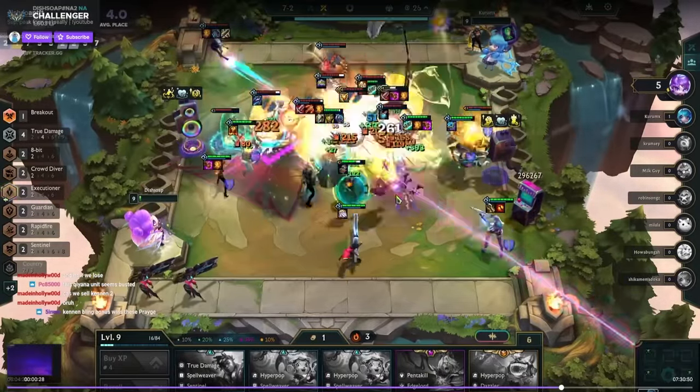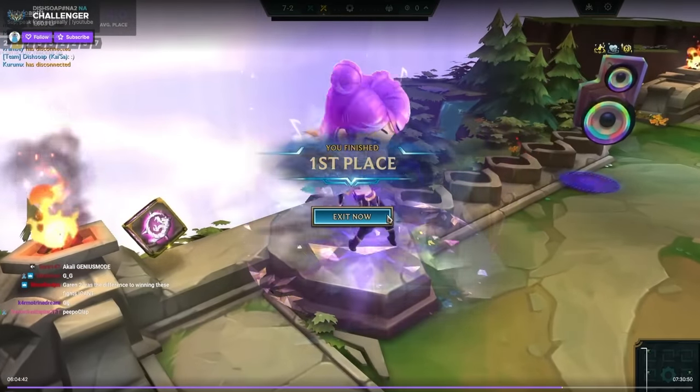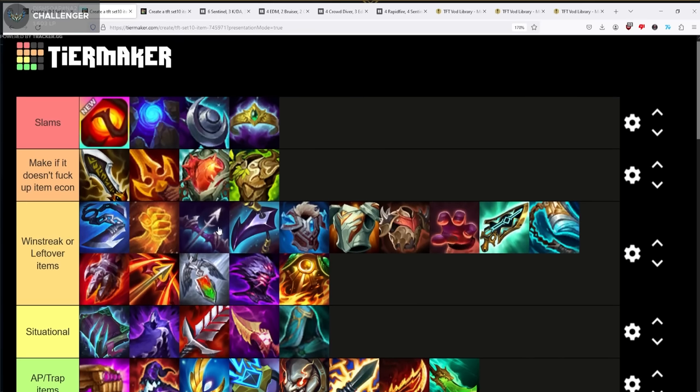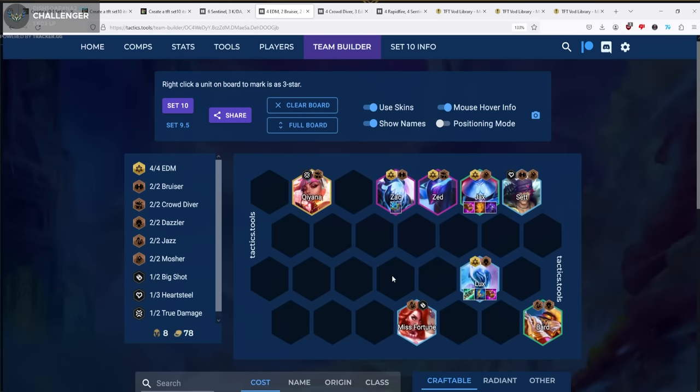We play stage four, lose to a Yone three, and there's a Kiana with Spark on carousel which is a great item and I end up getting it. We're hurting for Bulk. The problem is I didn't hit a third item for either of my two-star carries, so we're still struggling with that — hoping Kiana farms us an item.